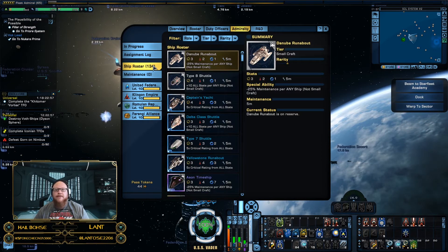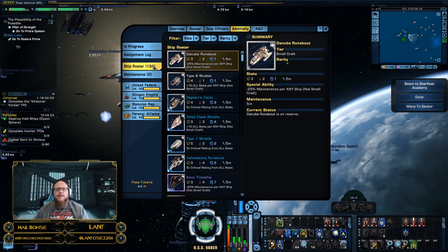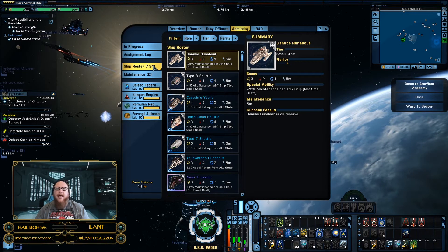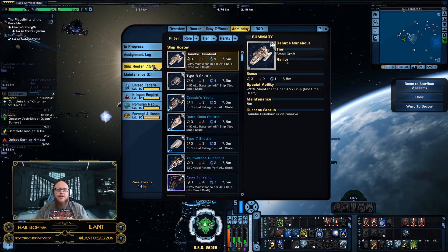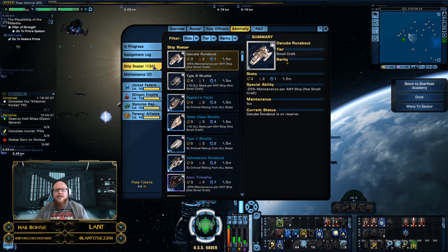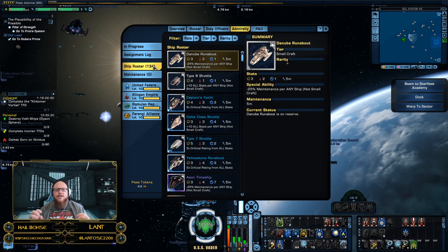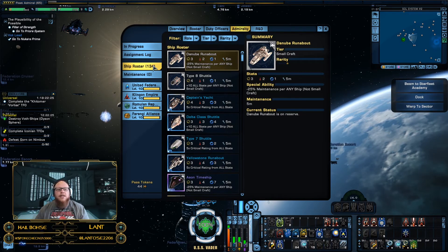You're going to be limited to whatever ships and Admiralty cards you have in your ship roster. Admiralty cards can be gathered a number of ways — mostly by picking up ships and progressing through the game, because every time you get a ship, you get an Admiralty card related to that ship. In addition to that, some of them come from missions, some from boxes like Phoenix boxes, or similar. So you'll want to gather as many of those as possible.